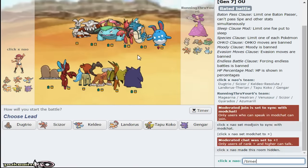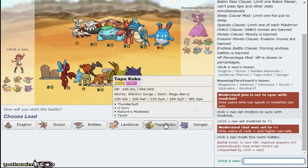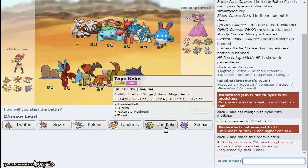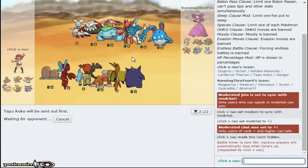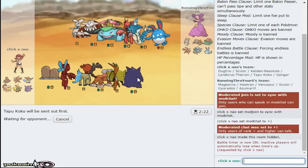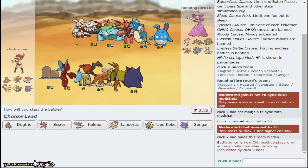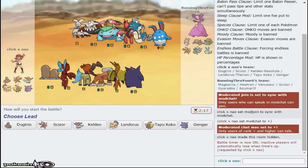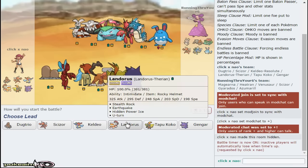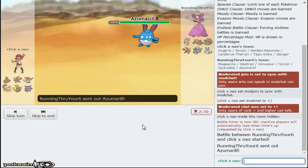Gengar is definitely one of those mons that I think a lot of people sleep on this generation. While this Ghost-type Z set might not be the best set, it actually puts in a lot of work, especially versus my opponent - it doesn't have a Ghost resist, which is part of the reason why Gengar is so good right now. I really like Tapu Koko as a lead. Gengar is one of the few things stopping Venusaur as well.